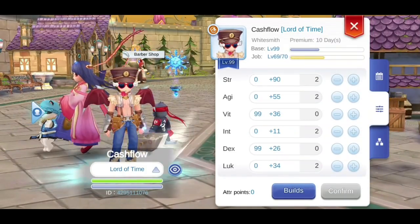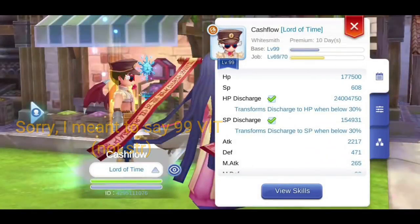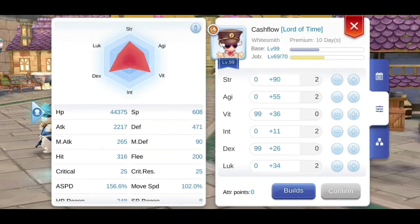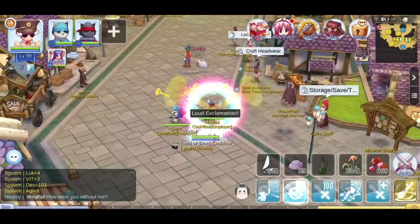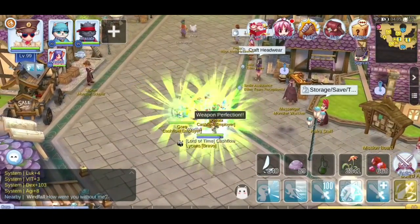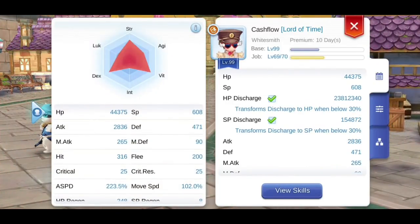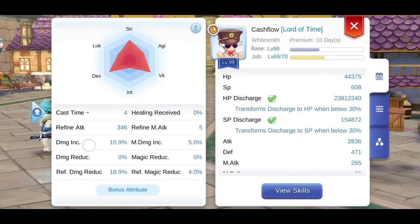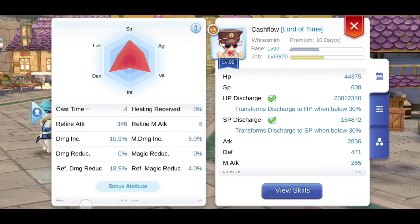First topic is my stats. I have 99 Strength and 99 Dex. This gives me 44k HP in the field and 177k HP in PvP. My base attack is only 2.2k because I don't have more Strength. That goes up to 2.8k with buffs, but still pretty low. That's because I'm emphasizing Defense and HP for PvP — I'm a firm believer that PvP is all about surviving first and then dealing damage.